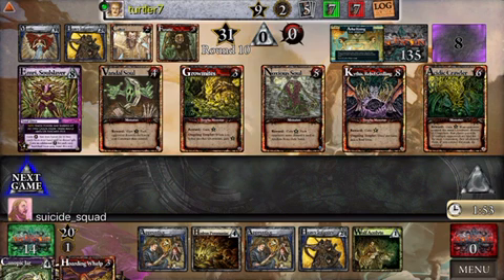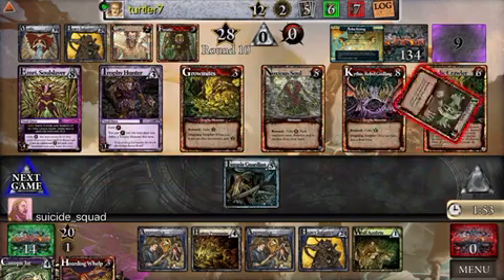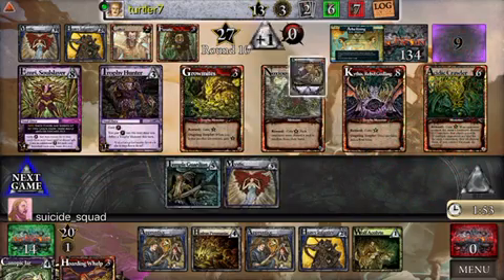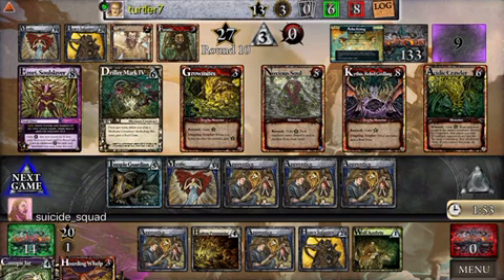He's still got that Temple Guardian that is starting to get better. It can certainly do a lot of work in a game — it can almost take the game over by itself at times. Right there he beat a monster, drew a card, and killed my construct. That is just a huge swing for one card to create.